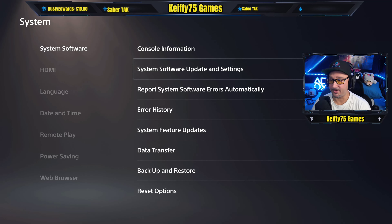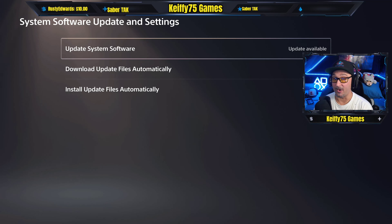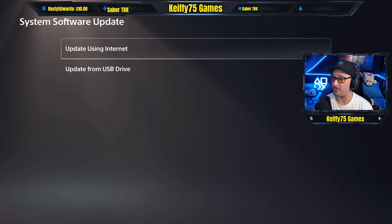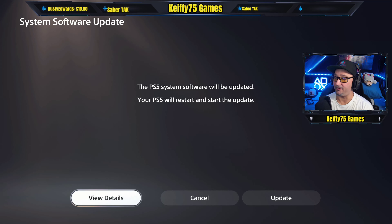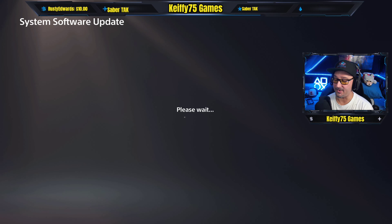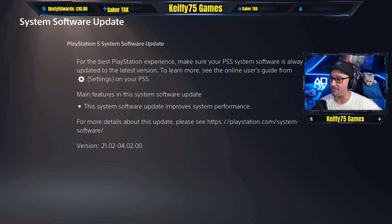We go to system software update in settings. As you can see, update available. We're going to click this. It gives us the option of using a drive or using internet — we're going to click internet. We'll view the details and see what this entails. For the best PlayStation experience, make sure your PlayStation 5 system software is always up to date. To learn more, see the online user's guide from settings on your PS5. The main features in the system software update are as follows.